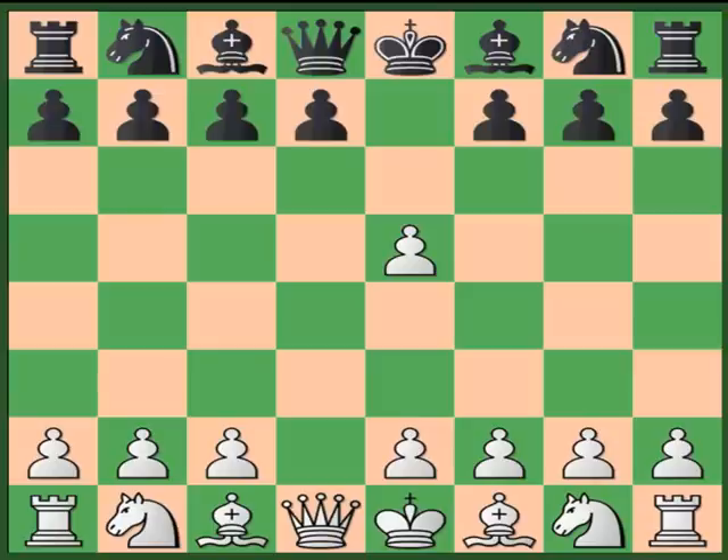As usual in my video, I will cover the sideline first. The first sideline is the move d6, known as the Blackburne-Hartlaub Gambit. Black is expecting White to take the pawn, so the bishop comes out very freely — Black gets free piece development for one pawn. White will certainly not be cooperative. Here is one golden rule: whenever Black offers the second pawn, you never take it — unless there is a specific compensation.